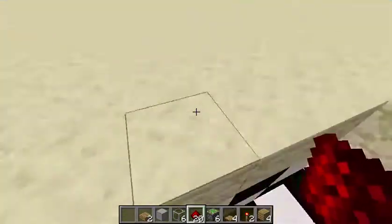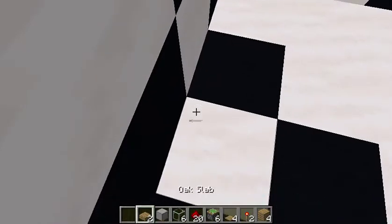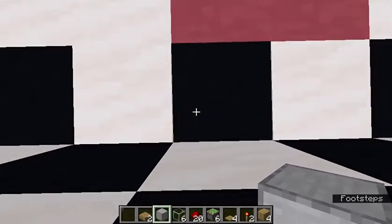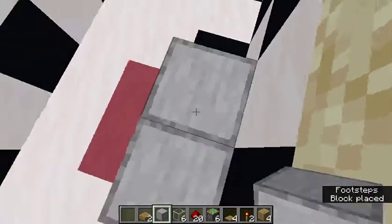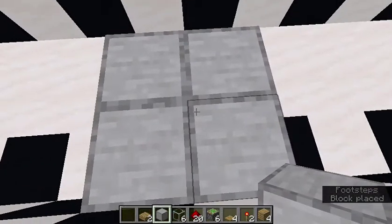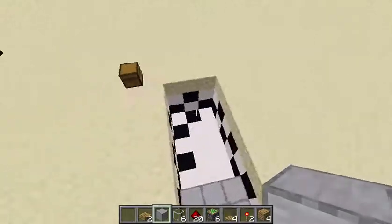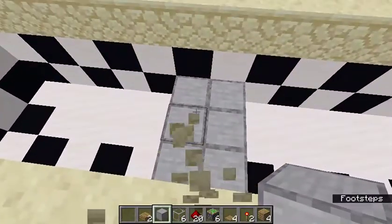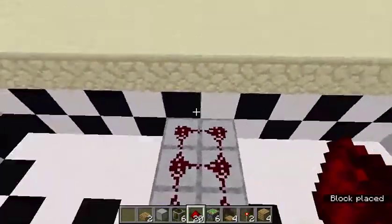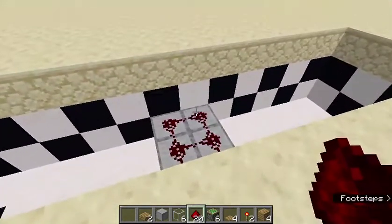Now we need to count six blocks to this side — one, two, three, four, five, six. Place a block here and one block to this side. Now place two blocks in front of those two blocks, then place two more right there. Now we need to place six pieces of redstone on top of those six blocks we just placed down.